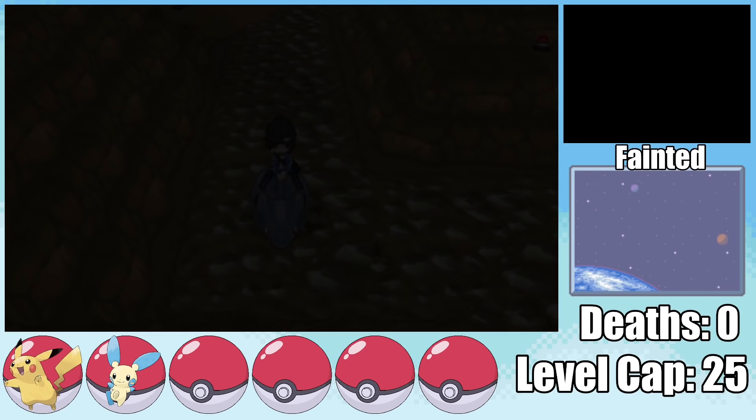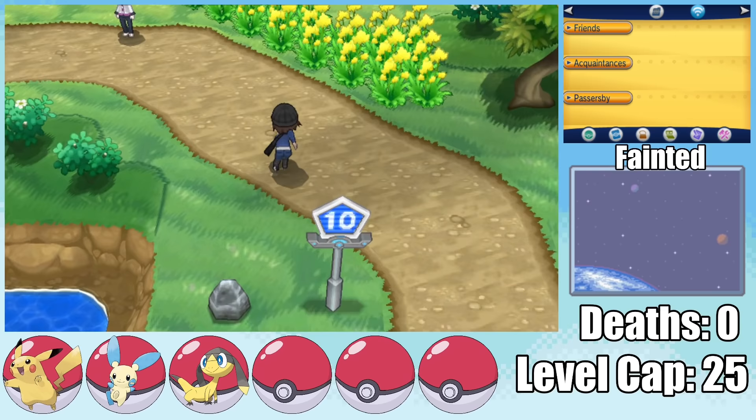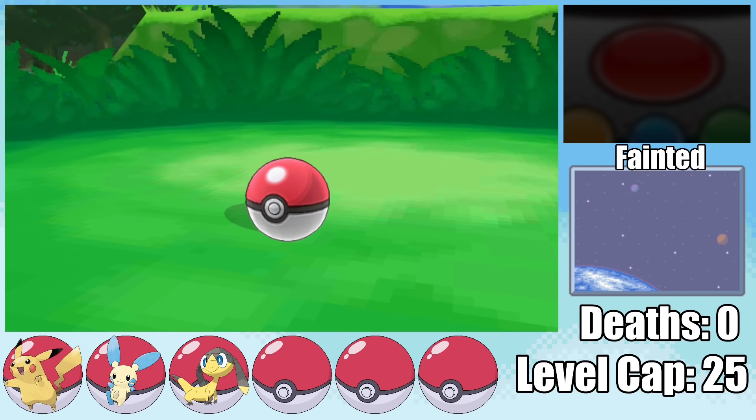A trader wants to trade a Love Disk for his Steelix — not only is he the dumbest guy in all of Pokemon, you can literally just catch a Love Disk right outside the Pokemon Center. My next encounter is on Route 10, and I happen to find an Emolga. I could have found both Eevee and Electrike here, but I guess we'll make do.